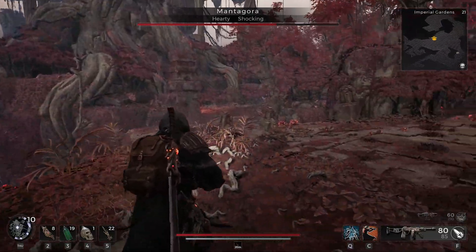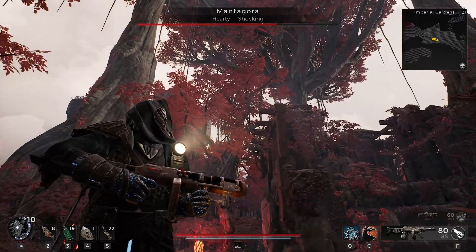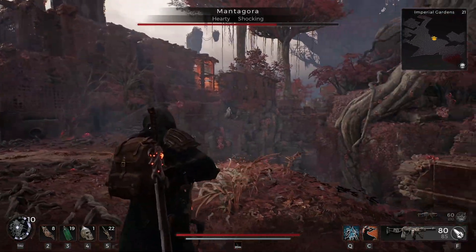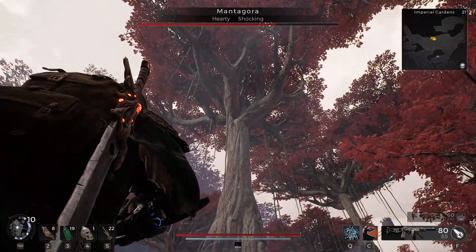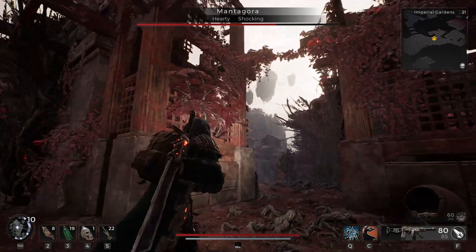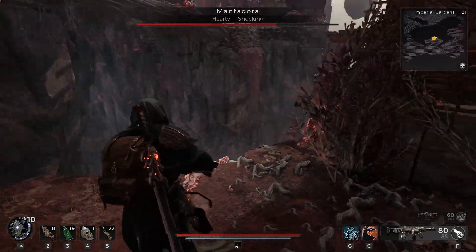I managed to find the dungeon we need by starting in the Red Throne. What you do is make your way through — go away from the actual Red Throne area itself, go through the first story main progression door, and then make your way through whatever area that rolls for you.